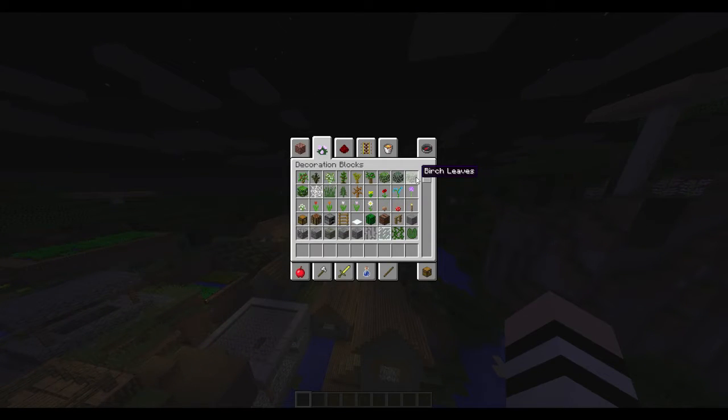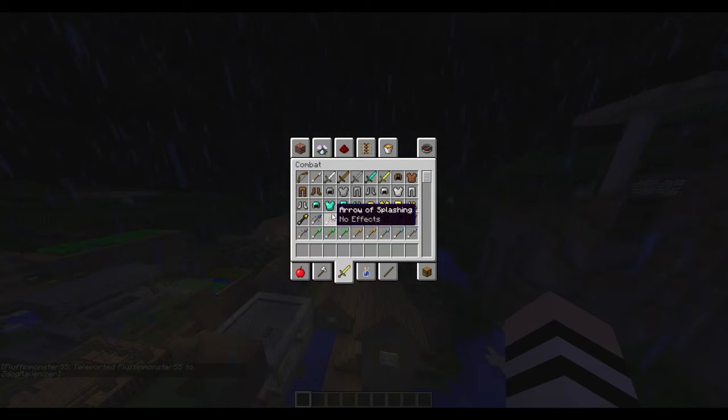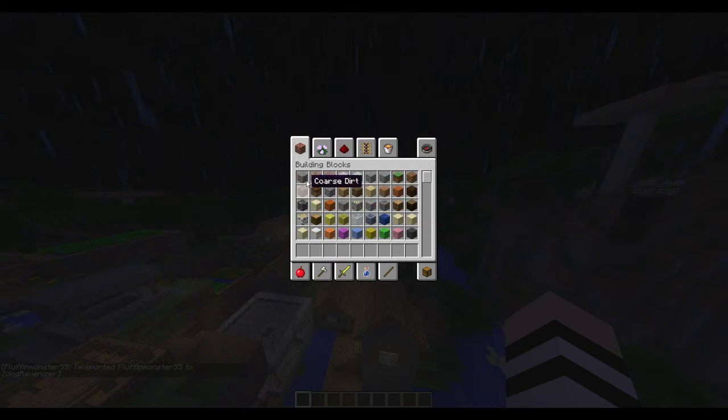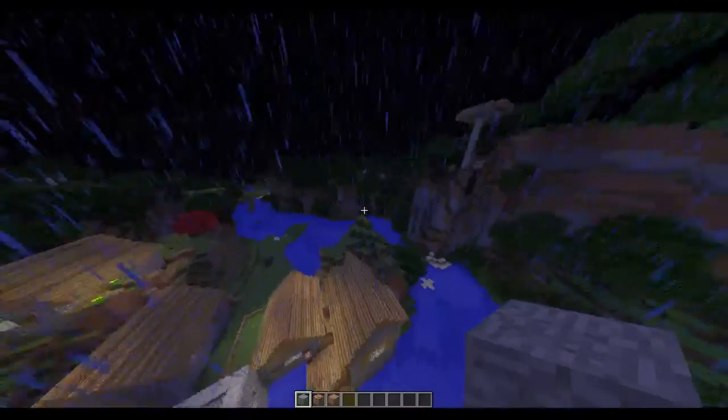So you could take anything in your inventory on Creative — anything, swords, tools, whatever. I'll show you with blocks, so if you take any of these blocks,